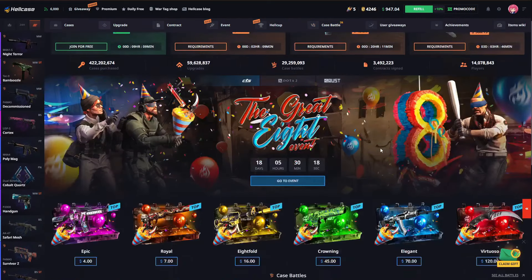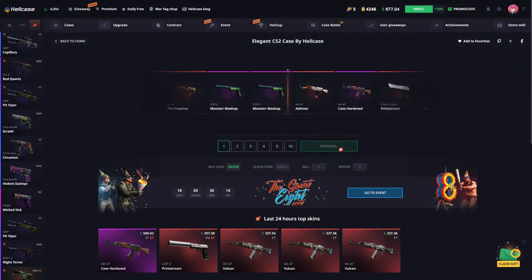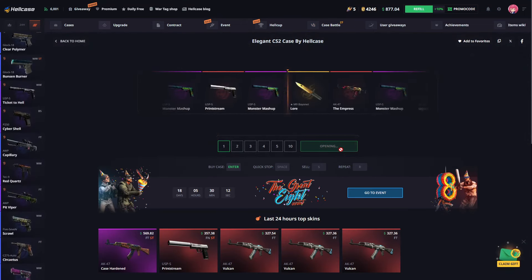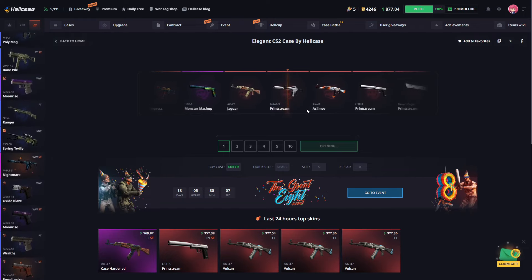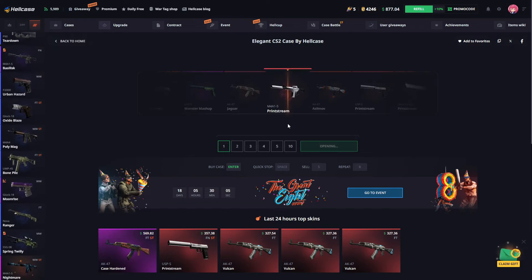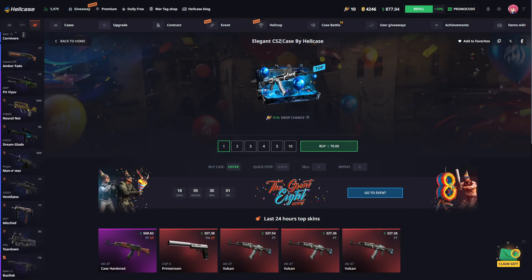Let's open some cases and see what we can get here. I'm opening one of these crates very quickly. I hope it's a nice, expensive skin — and yeah, that's what I wanted. That's a $300 profit, so let's move on quickly.